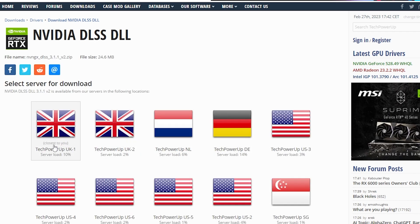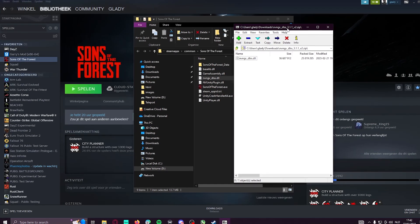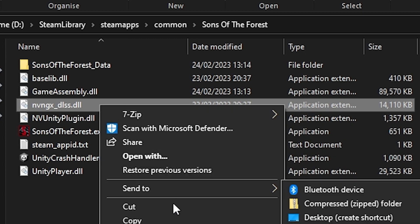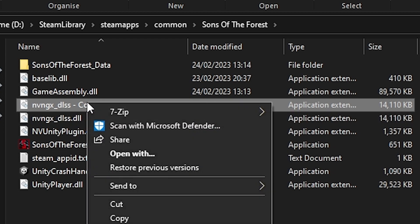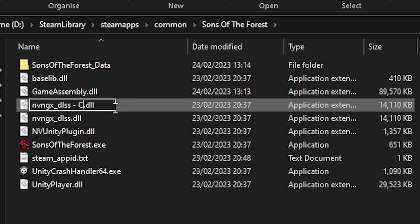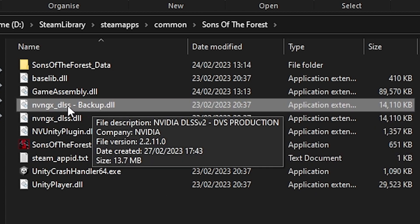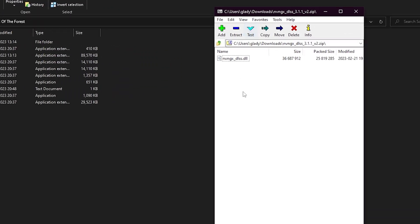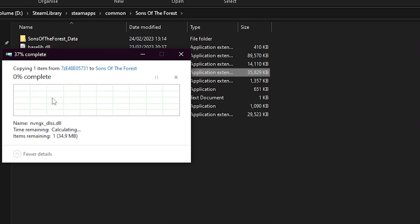Select the closest server to you and download the file. Before you insert this file into the Explorer, make sure you copy the existing file and paste it, then rename it to backup. In case the new file doesn't work, just put this backup aside and use the original one. Now get the new file that we just downloaded and insert it into this folder.